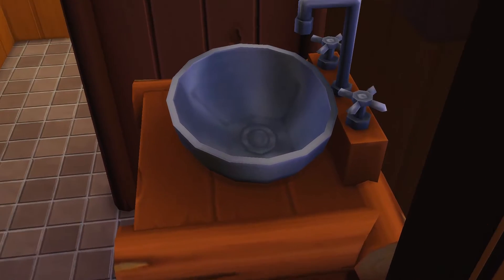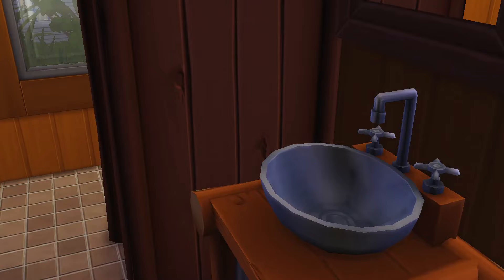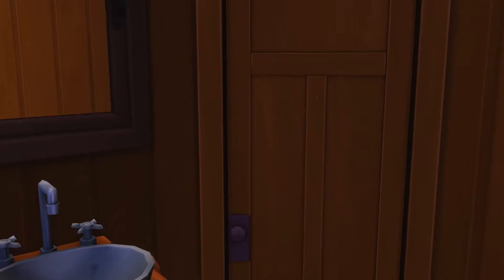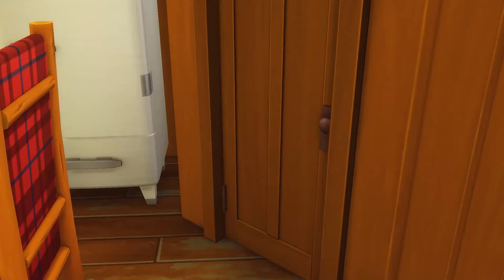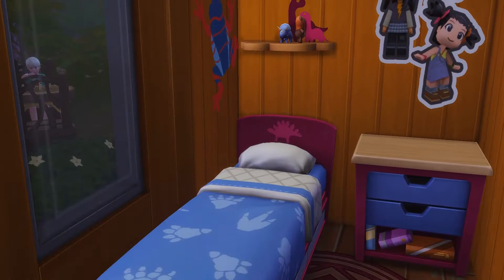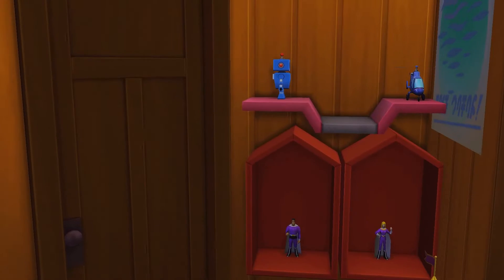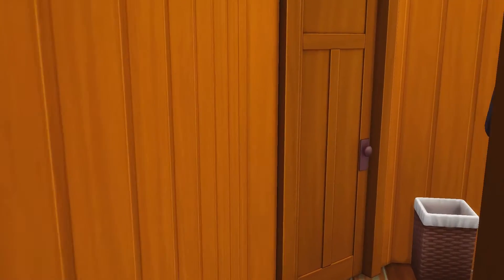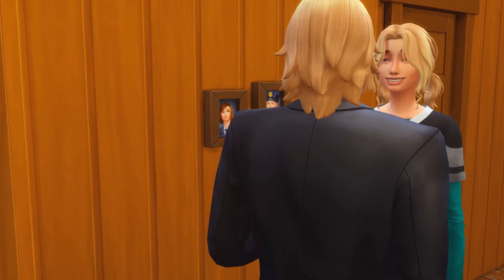If you go in this first door, you have the bathroom — there are actually two bathrooms in this house. This one has a shower and toilet. Directly across the hall is a little rose room — very small but it gets the job done. On this side you have shelves, a castle toy, rug, bed, and dresser — everything a person could want in a bedroom. Now down the hall, that's dad's room. There's his daughter — she needs to wash her face.